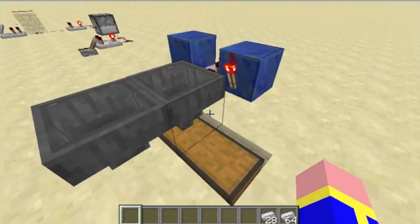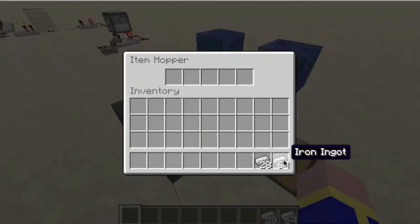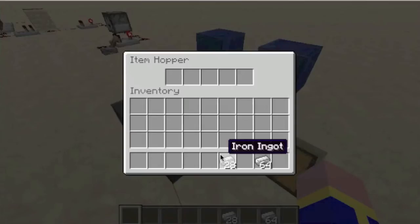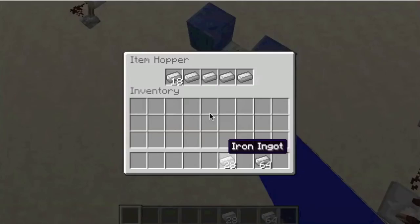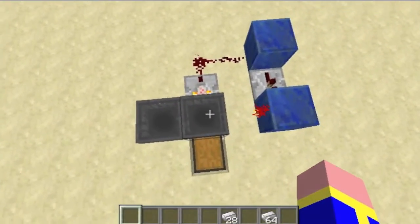I also use one of these — it's an item recognizer. It recognizes which item you insert into the hopper. In this case it's an iron ingot. I just load this hopper with 22 items of the item I want to accept as a payment.